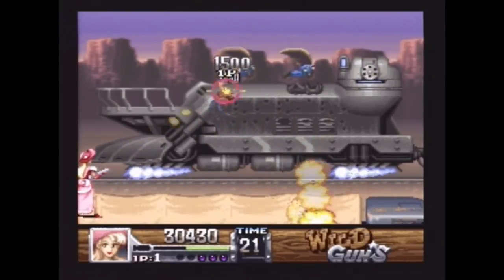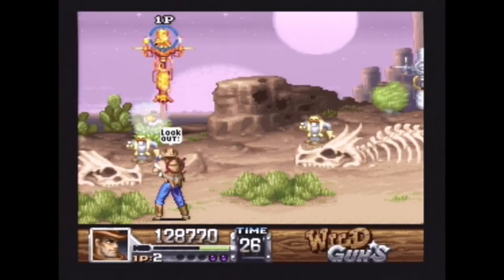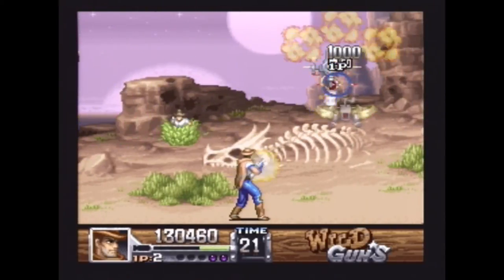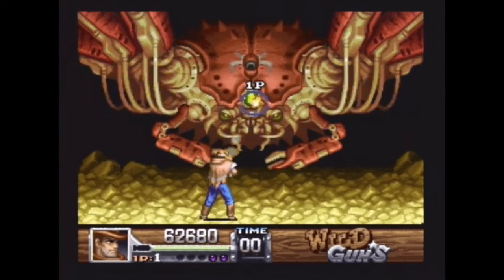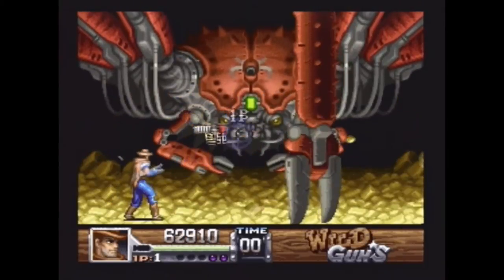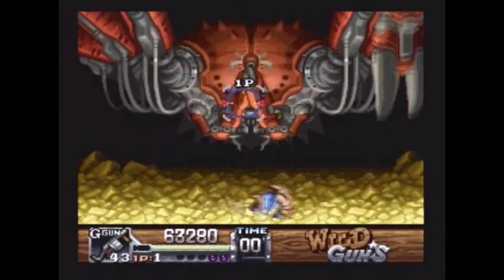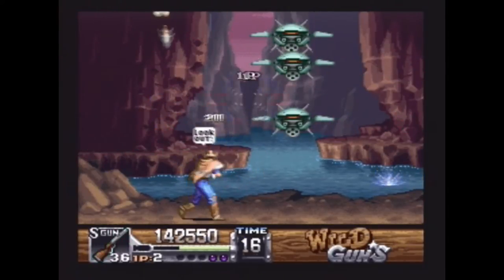Whatever move you use, timing is critical. Slow bullets coming toward you are indicated by flashing circles in the foreground. If you don't want to dodge them, you can shoot these bullets before they hit. The enemies will also fire faster projectiles that hit instantly without the flashing circles. Before they shoot these, they often blink or do some type of gesture, so learning to spot these things is crucial.